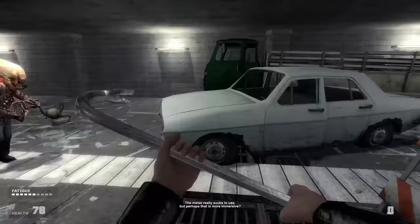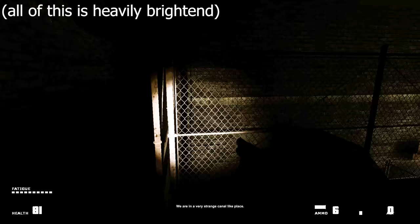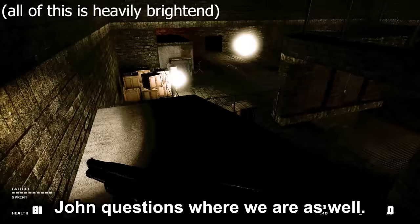We fight through what is like a total of 60 zombies using our melee. The melee really sucks to use, but perhaps this is more immersive. We then enter the tunnel and fall down a hole. All the loading screens have hints on them, which is pretty cool. We are in a very strange, canal-like place. John questions where we are as well. We also magically receive a shotgun, which is cool.